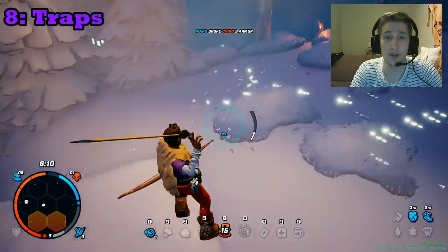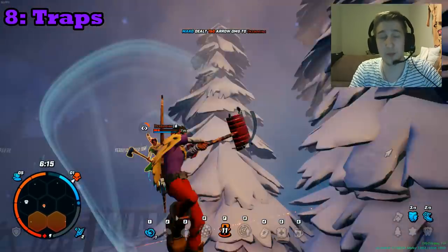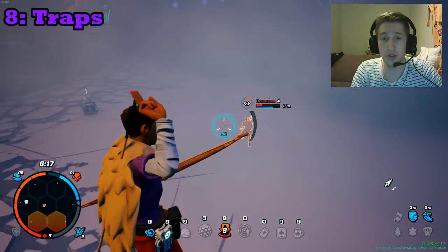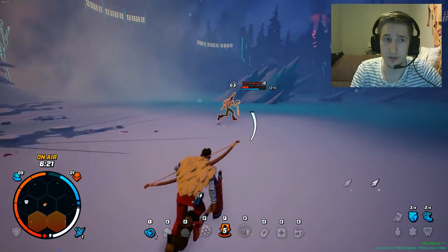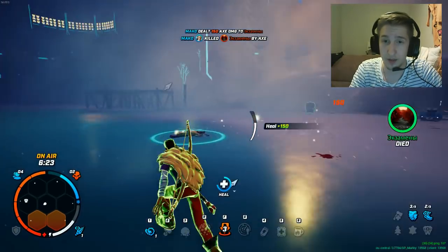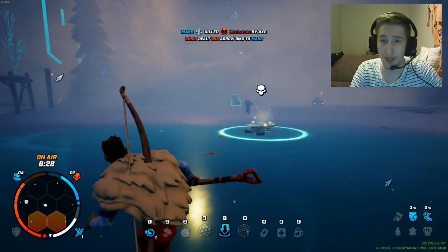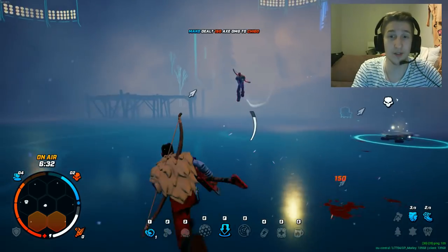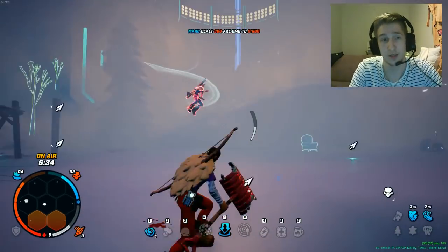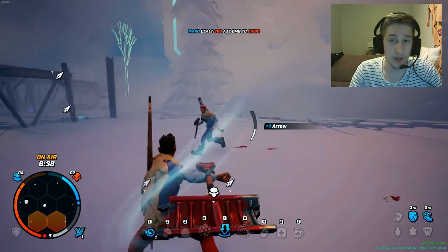Eighth: learn how to use traps. Traps are really useful. For example, if you're being chased, just put a bear trap on your footstep tracks — when the enemy is chasing after you, he will definitely get trapped and you can shoot him easily. Do like 300 damage with a headshot. Easy damage, easy kills. Traps are really useful.